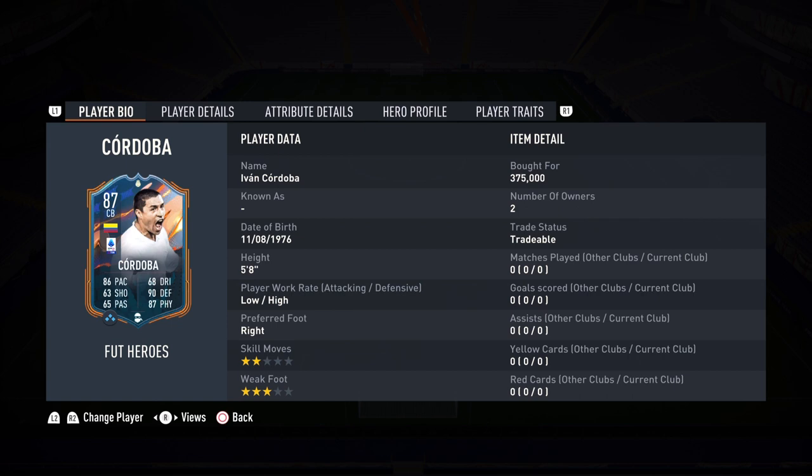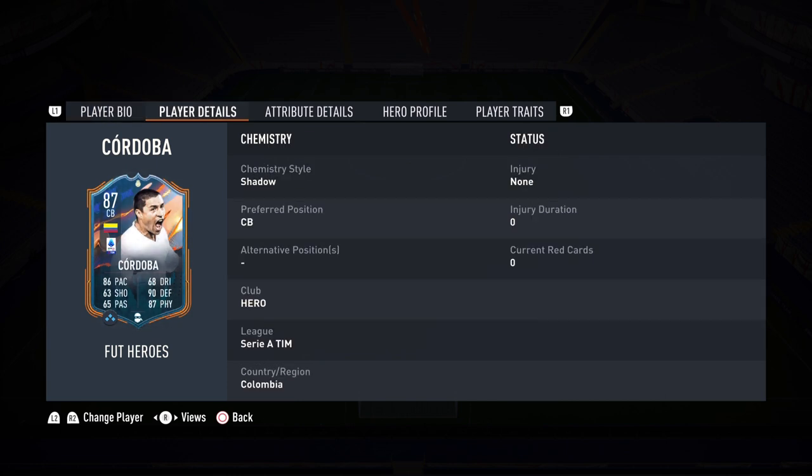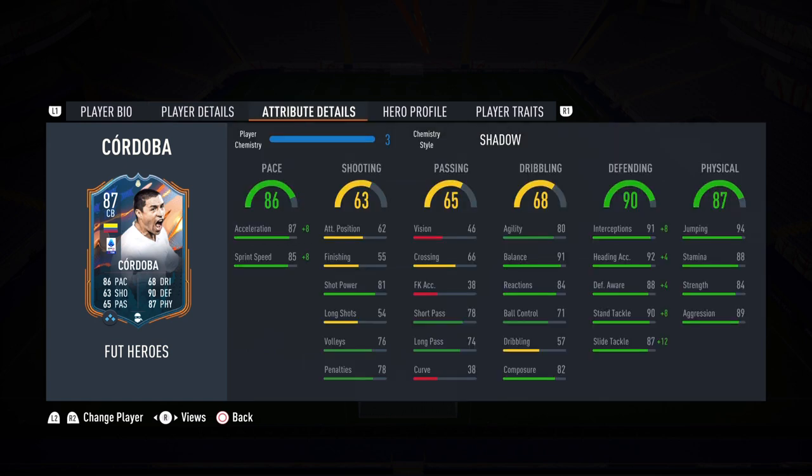He's 5'8", right-footed, 2-star weak foot, 3-star skill moves, and he's going for 375,000 coins, so it is a little bit expensive. But again, you're getting a top-tier defender. His preferred position is center back with no alternative positions. He did get a shape-shifter to right back last year, so maybe in the future we'll see him there, but for now we'll leave him at center back — and that is where to play him. His in-game stats look outstanding.